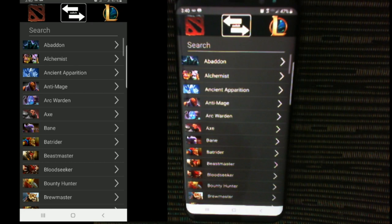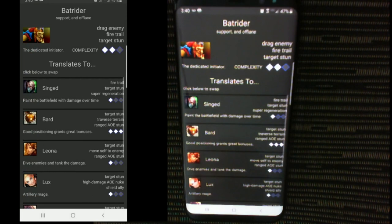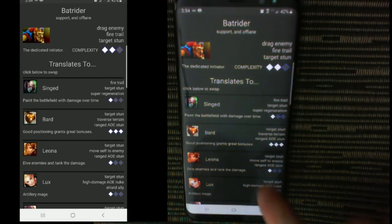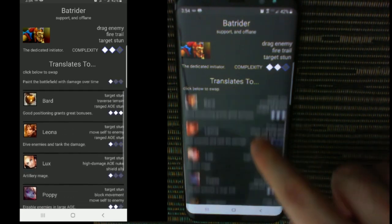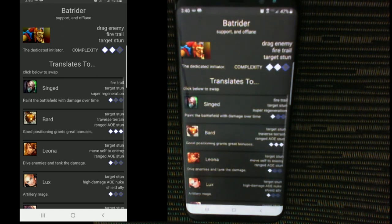I love playing Batrider — he's a comfort pick. I want to play something similar so I don't have to relearn positioning or spells. Looking at Batrider, I see the champions that match the bat's playstyle. The champion Singed is at the top of the list, meaning the graph thinks he is the closest match, and I can see why.